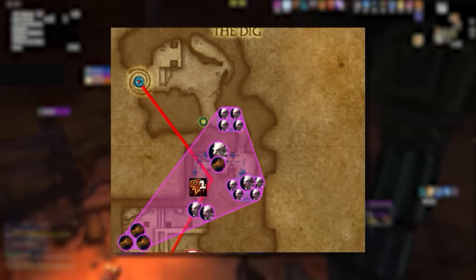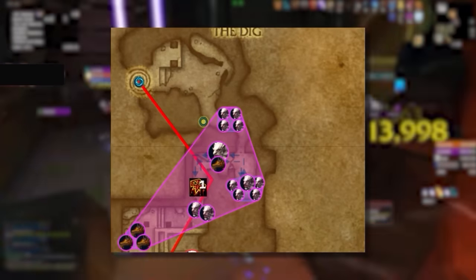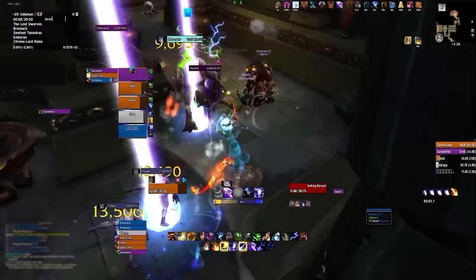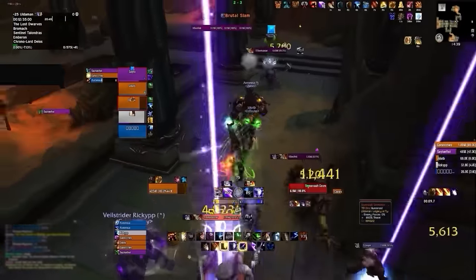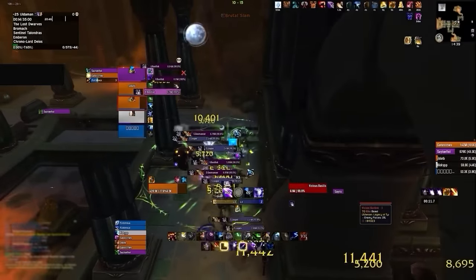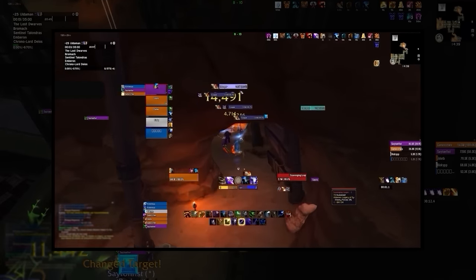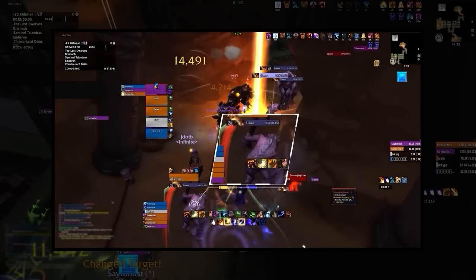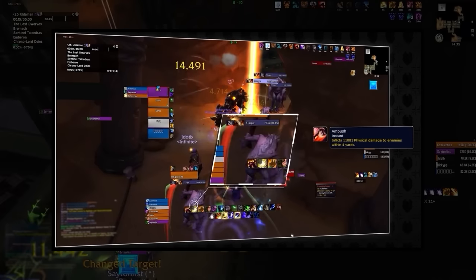The first pull in the dungeon is the biggest, and we're going to want to be grabbing these first five packs highlighted on the screen. As DPS, you're going to want to hold off on doing too much threat until your tank has all of the packs stacked up. In this pull we've got four different mob types — eight Scavenging Leapers, which are the lowest priority. All they do is jump to a random player doing minor damage with the ability Ambush.